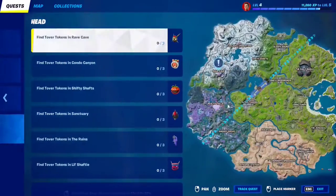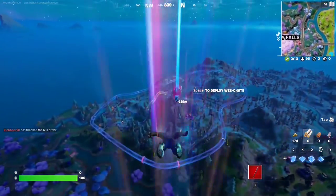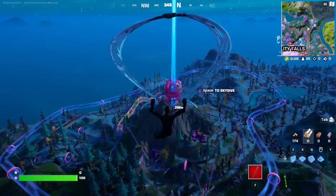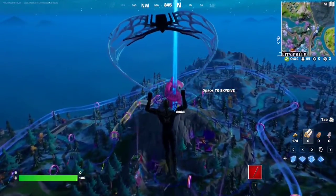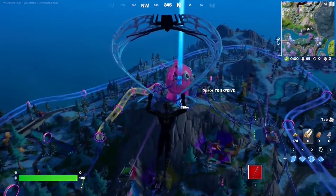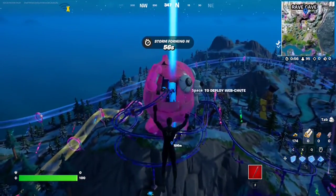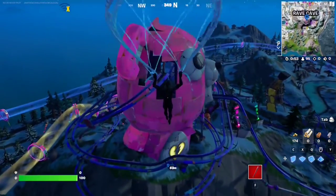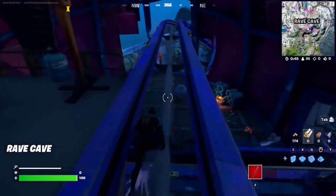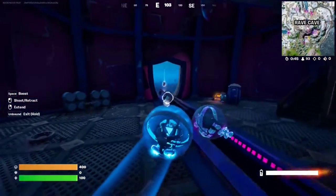Just make your way to this POI — the giant theme park on top of the mountain. You're going to go inside the head, and there should be a baller there that we're going to take. With that baller, we're going to collect all three of the tokens. Here we are, just going to go inside and make our way over here.